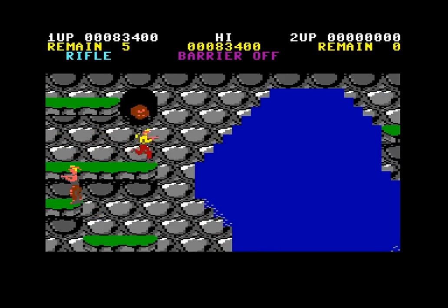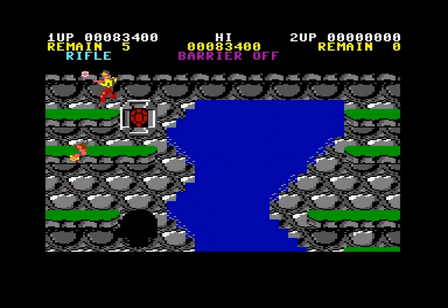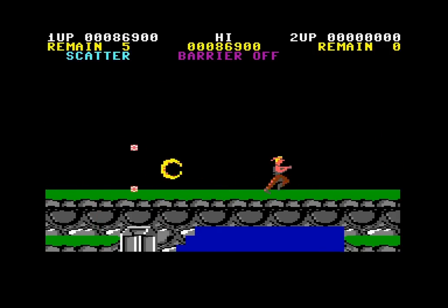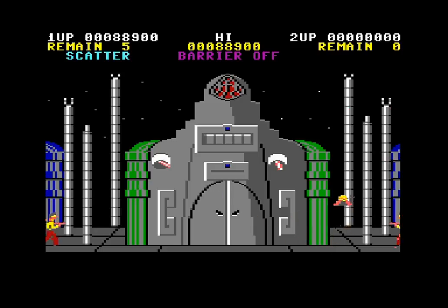Apparently you have invincibility frames — you have invincibility frames for when you're touching the ground. Show yourself, you alien! Wait, what the fuck? That's not even the same boss that it's supposed to be! Why did the boss entirely change? That's not a port of Contra, that's a mockery.